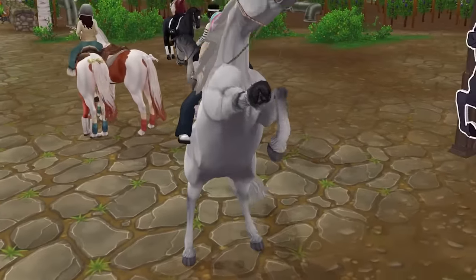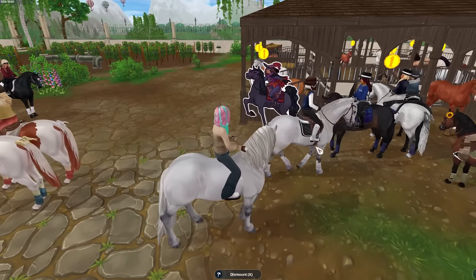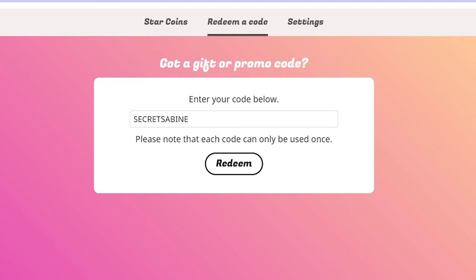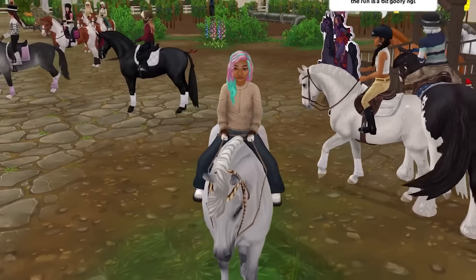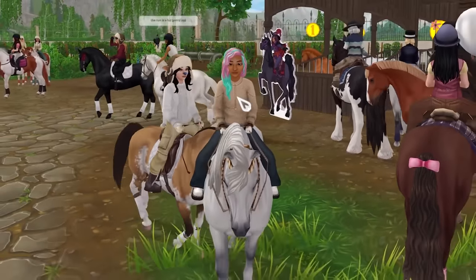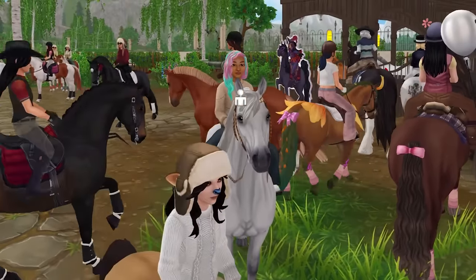But before we look at the horses, there is a free code right now. Star Stable has been giving out Star Coin codes like crazy, so let's see what this code gives. The code is Secret Sabine — let's go ahead and redeem it. You receive new Star Coins — 25 free Star Coins! Make sure you use that code; it's only good for 24 hours.